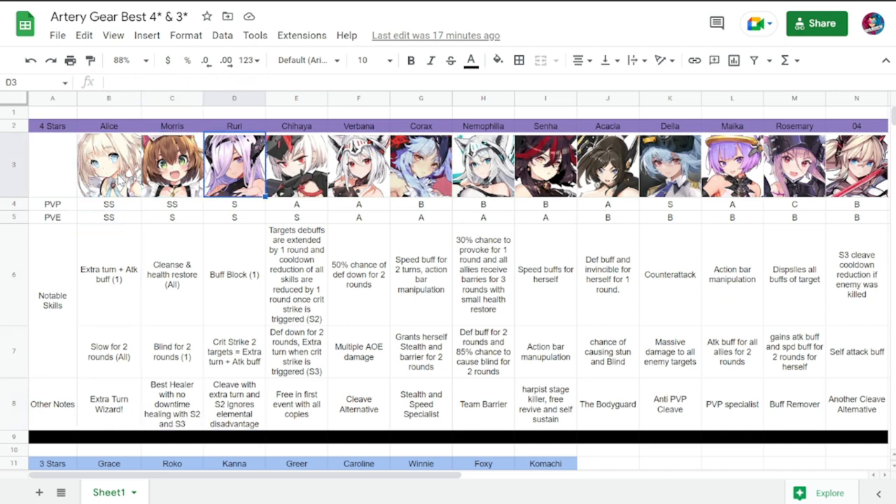Here are the rest of the four-stars. Rury is PvP S, PvE S. Notable skills include block buff for one enemy, critical strike for two targets, and extra turn plus attack buff. She is a cleave unit with extra turn, and her S2 ignores elemental damage, which makes her very good in PvP.